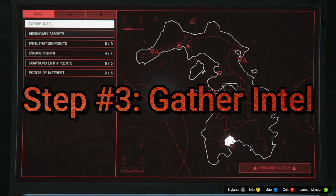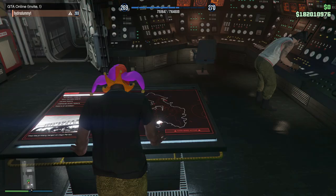The very third step to this entire process is you're going to want to gather intel. We're going to go try and find out what the primary target is on Cayo Perico. Let's go ahead and do that.